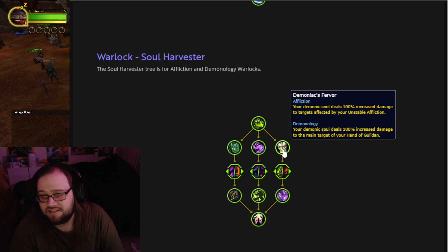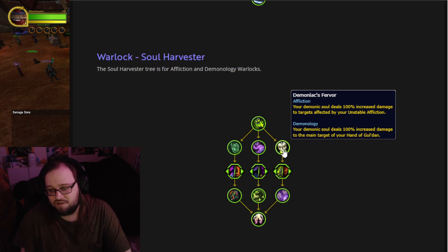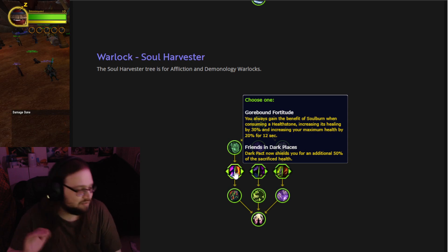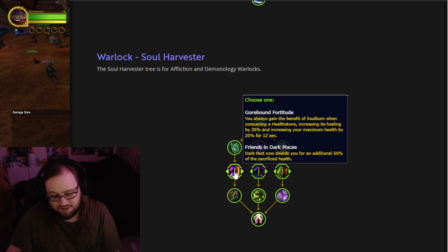Demoniac's Fervor — Affliction: your demonic soul deals 100% increased damage to targets afflicted by your Unstable Affliction. Demonology: your demonic soul deals 100% increased damage to the main target of your Hand of Gul'dan. Diabolist is too good for Demonology, or maybe it was Hellcaller — all I know is the Demonology one that I like is already chosen, so I need an Affliction Lock that's going to be a Soul Harvester, because this sounds pretty cool.